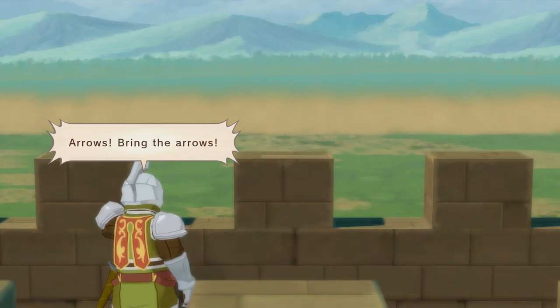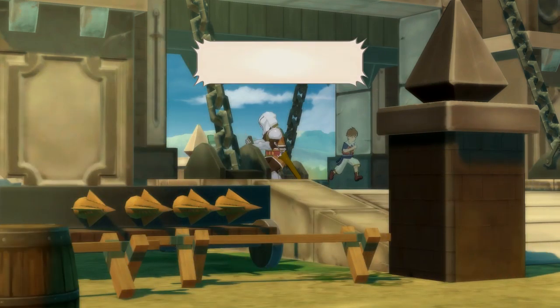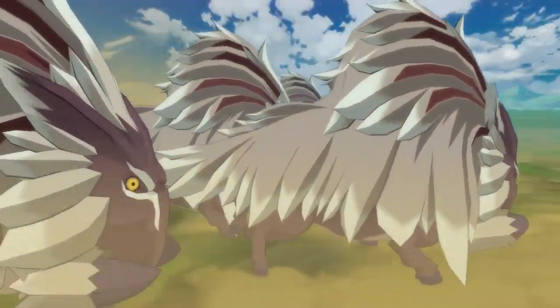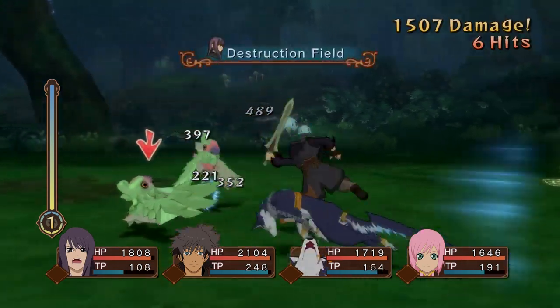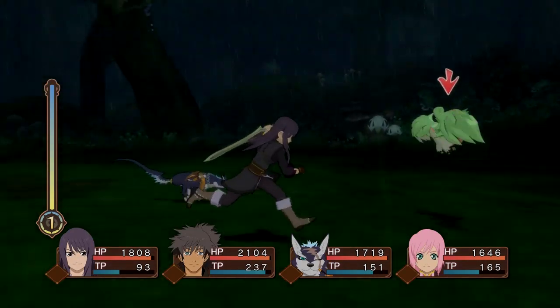The world of Vesperia is not a friendly one to humans. Beasts and other monsters roam the world and attack humans and their villages. To counter this, humans use what are known as Blastia — magical cores that can create barriers and other magical effects. Larger Blastia cores are attached to towns to help build barriers and things like that.